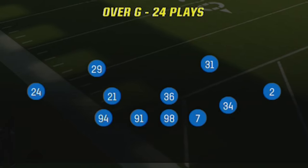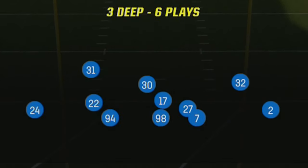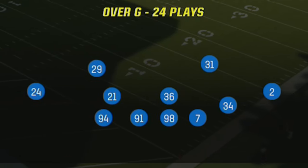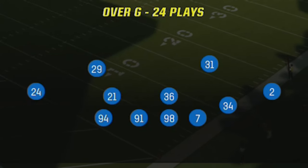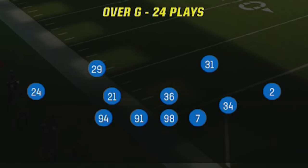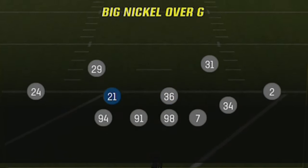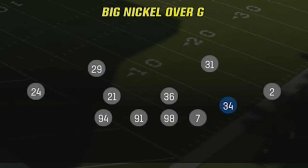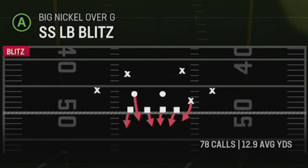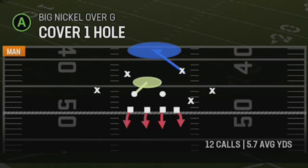The defense I'm going to use is the Big Nickel Over G, and I'll show you a couple of different ways to stop RPO plays with just this formation. Realistically you can use any defensive formation — I use the 3-4 Odd quite a bit, more around the goal line, but I'll show that setup as well. For the Big Nickel Over G I really just want speed everywhere — a fast blitzing cornerback, safeties in my linebacker spots. I don't want linebackers there since they really can't jump into pass coverage. The defense I'm going to use is the SS Blitz 3.